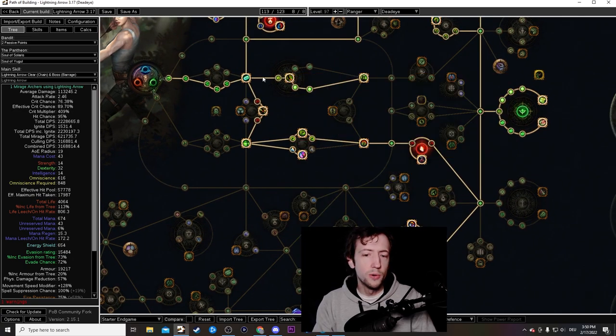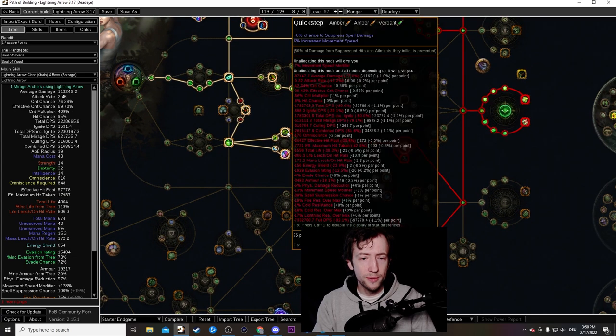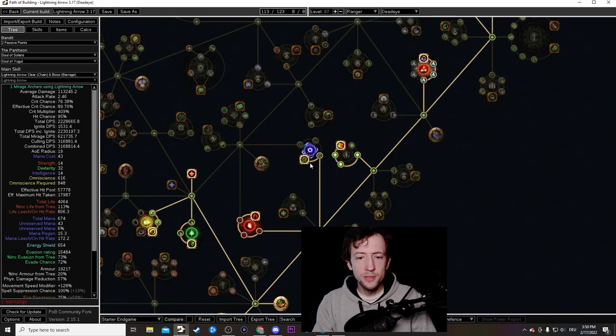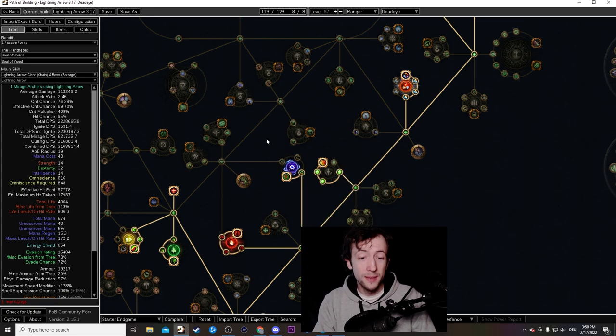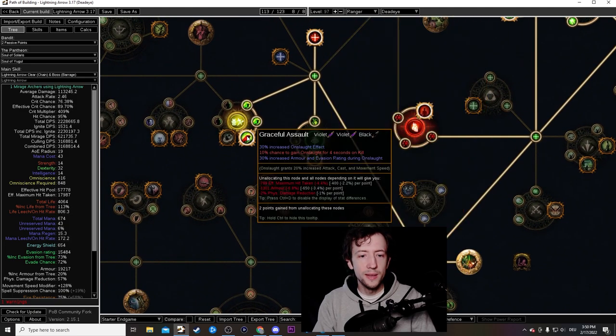You want a lot of spell suppression — there are spell suppression nodes in three locations on the tree. Hit 100% and if you don't have good gear you'll need to get it from the tree. There's also a spell suppression mastery that gives around 6-8% DPS for one point, which is quite nice.